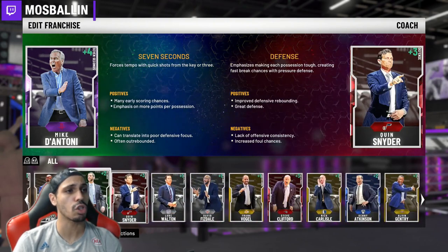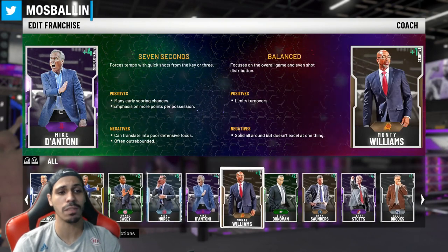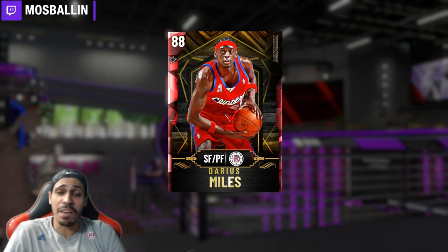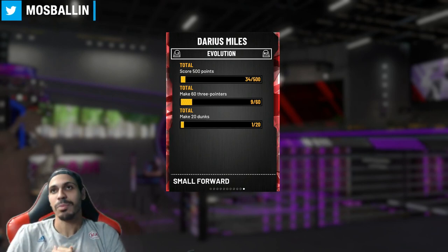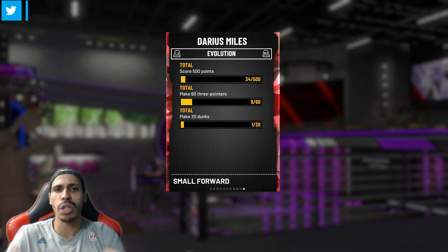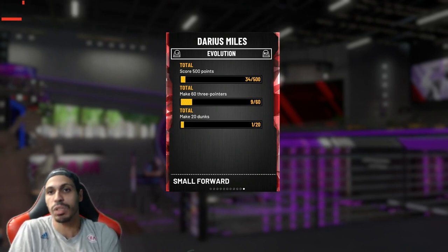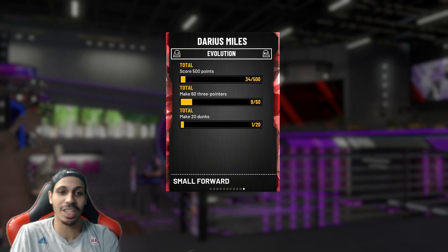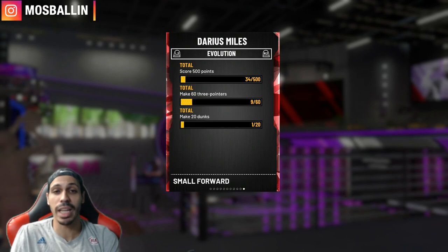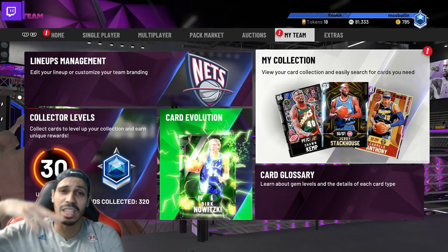I don't know prices for coaches — I'll make a coach video on which coaches add what, similar to last year. There are defensive and offensive coaches so you can get an idea. That'll be it for the method for Darius Miles. This is the fastest, most reliable, most convenient method because it's actually productive — playing challenges instead of domination. Triple threat is not the move either; his three just sucks on that mode. Learn plays, four-outs, five-outs — we'll make videos on that together. See you guys later, ballin out.